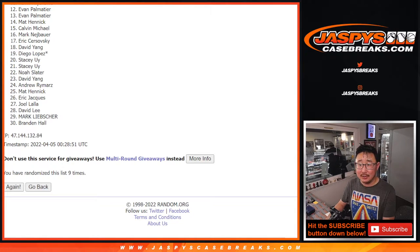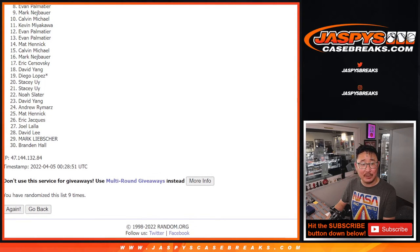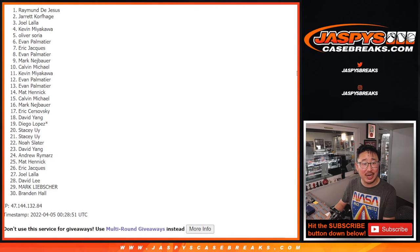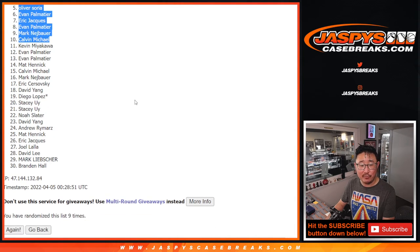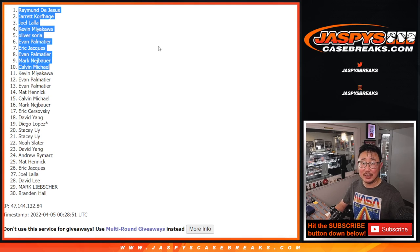So from 11 on down, sorry Kevin — sad times for you and everyone 11 through 30, but thanks for trying. Happy times, though, for the top ten. Calvin is happy. So it's Mark, Evan, Eric, Evan, Oliver, Kevin, Joel, Jarrett, and Raymond. Congrats to you. We'll see you for that Sapphire Baseball break a little bit later tonight. JaspysCaseBreaks.com. Bye-bye.